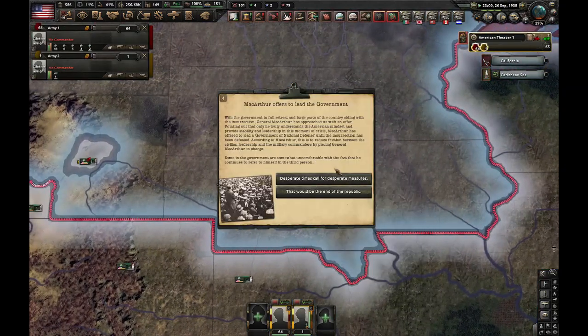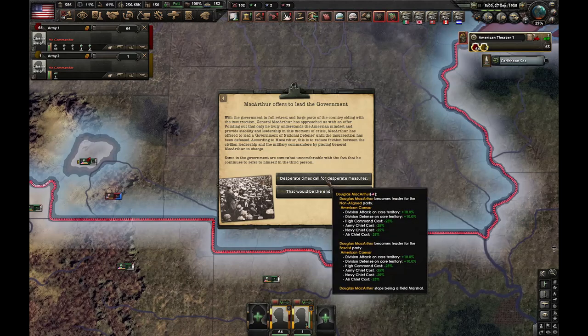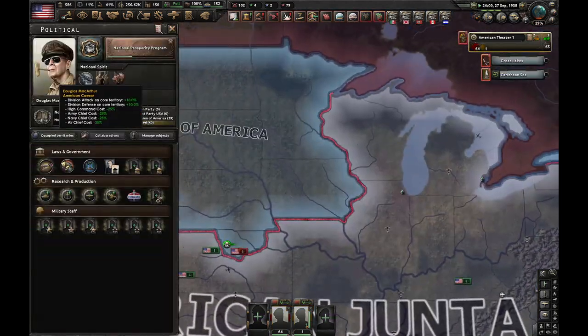When you get the MacArthur Offers to Lead the Government event, you can choose him as the leader. I would, honestly — he has the American Caesar trait.